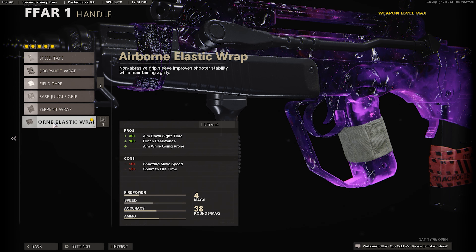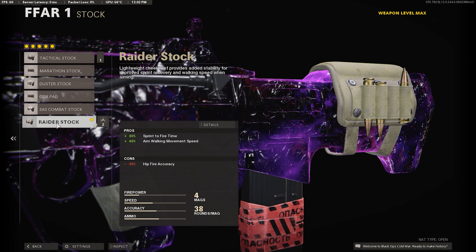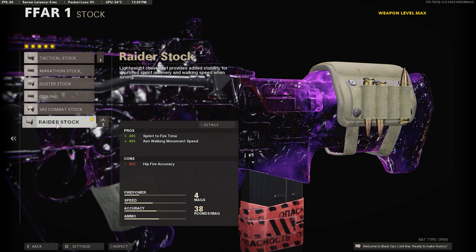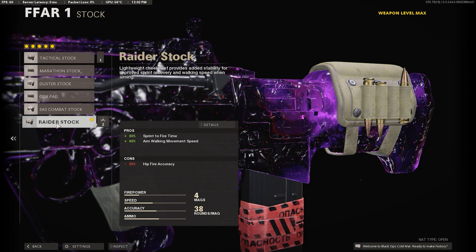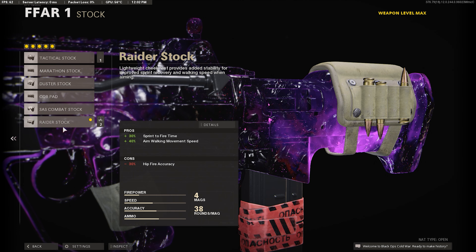This is the best handle — you definitely want to use this one. For our final attachment, I want the raider stock. It's going to give us plus 30% sprint-to-fire time so when we're sprinting we can pull up our gun a lot faster, and plus 40% aim walking movement speed so we're going to be able to strafe around corners while aiming a lot faster. You definitely want to use the raider stock.